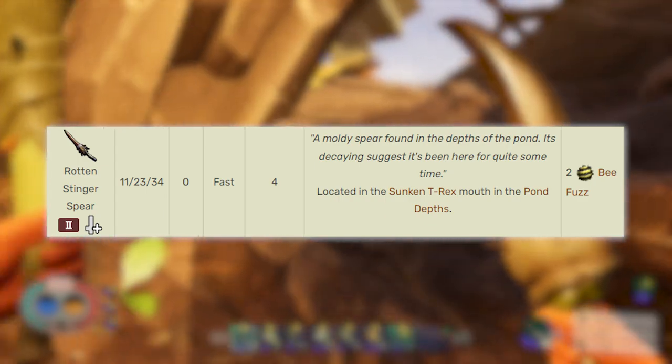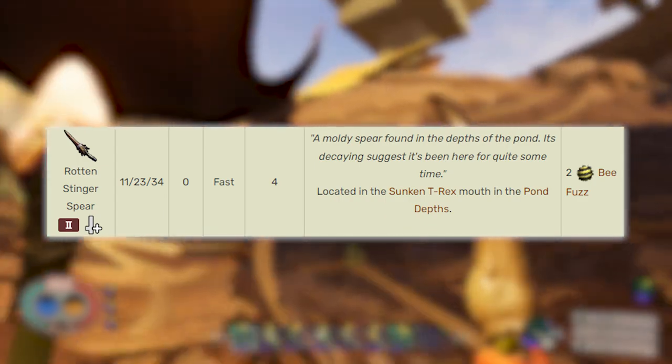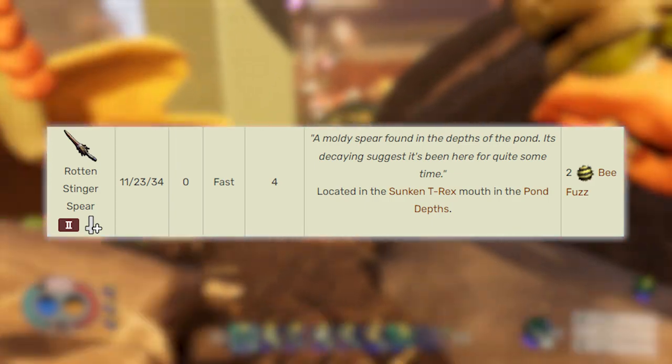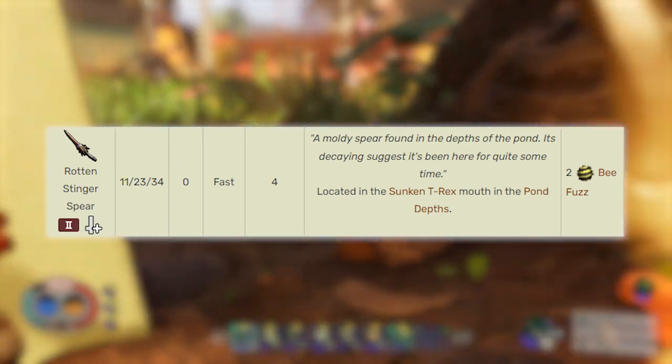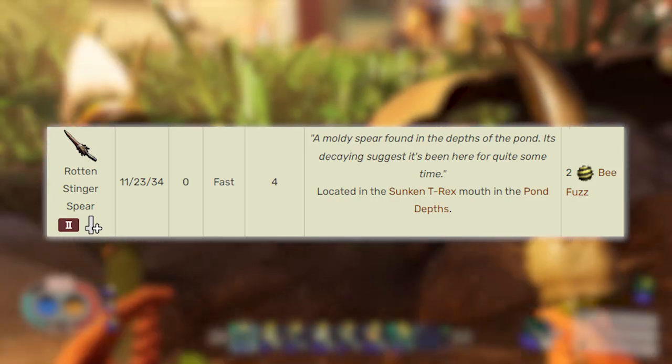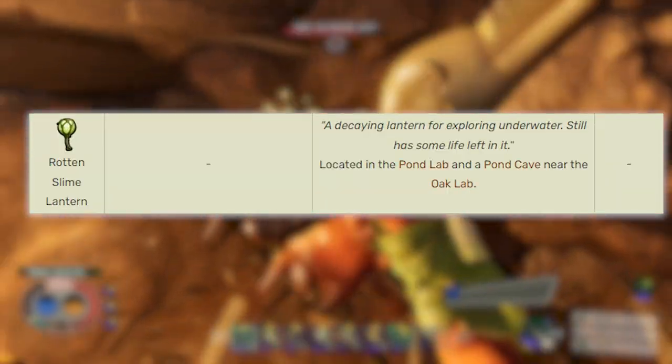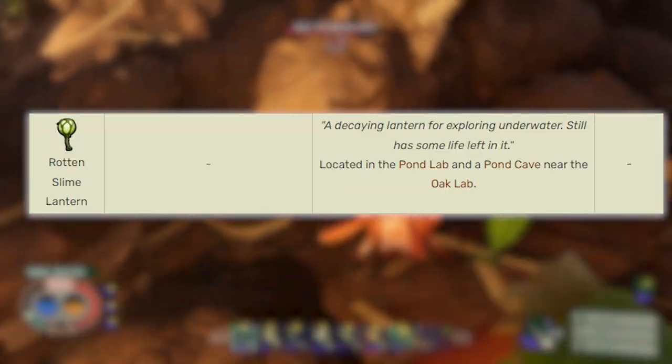Next up is the Rotten Stinger Spear, doing a damage combo of 11, 23, 34 compared to the 16, 32, 58. The damage difference is similar to the club, but not too crazy. They're both a fast swing type and both have the effect of a crit hit chance. There is no difference between the Rotten Slime Lantern and the regular Slime Lantern, so let's move on to showing you where to find all of them.